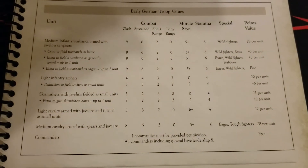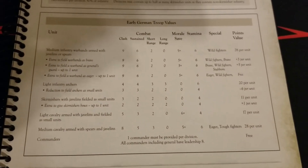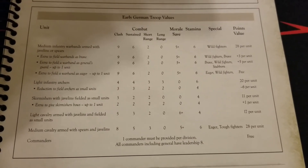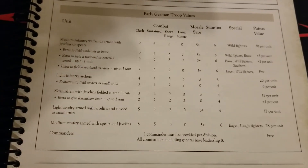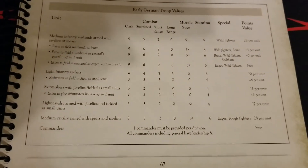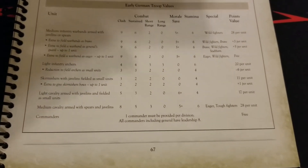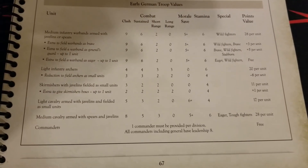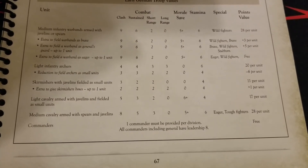This list does have a cavalry component. At maximum, 25% of the list can be cavalry. Light cavalry with javelins as small units fill the harassment role — dealing with other weak units, hunting down skirmishers or war machines, and potentially baiting enemy units out of position or redirecting them.